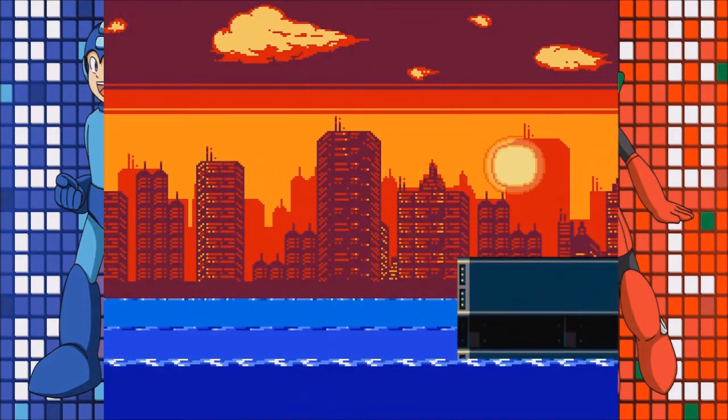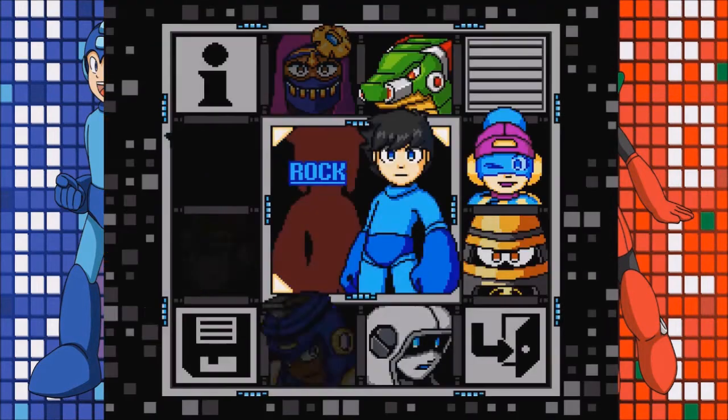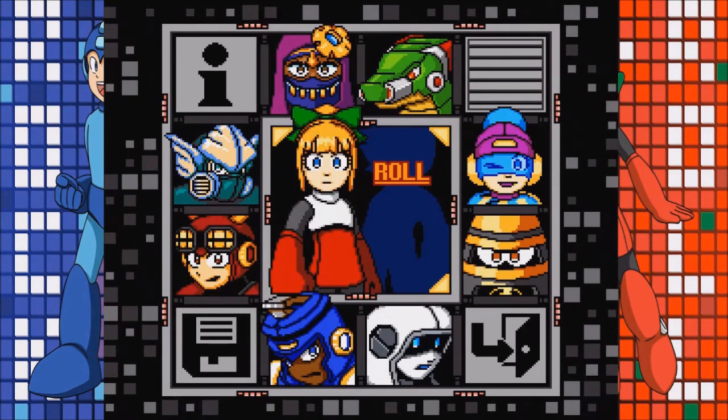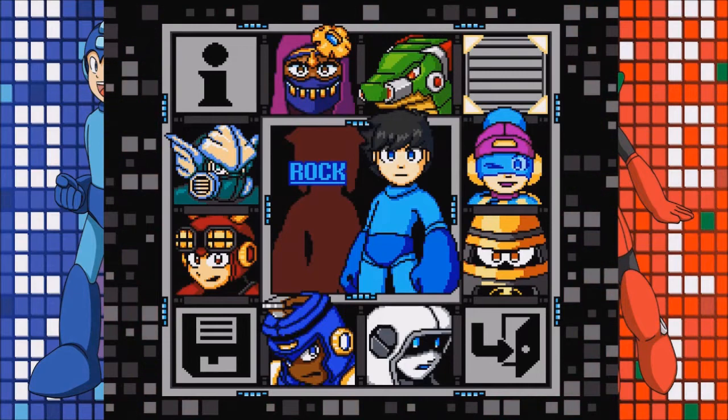Whatever rose out of the sea is sinking back down into it, along with all of our friends. Okay, this is the stage select screen. You can go back and forth between Rock and Roll — nice. So you can switch back and forth between them, but I think we're going to stay as Rock for as much as we can.